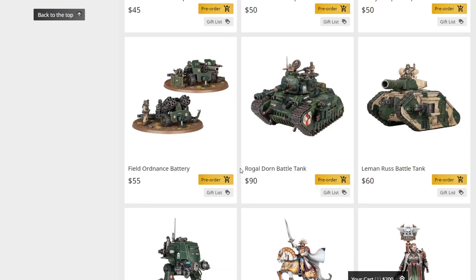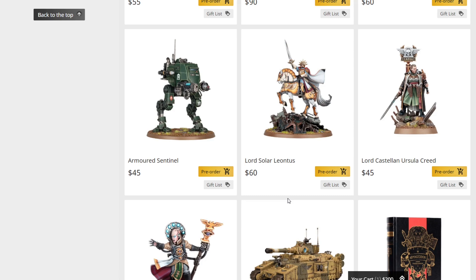We have the field ordinance battery and the Rogal Dorn tank — super cool, can't wait to get one painted up. The Leman Russ is back for $60 with all weapon options. I think it's great they brought it back as a single kit with all variants, rather than two separate kits with limited options. No more feel-bads if you buy the wrong kit. The armored sentinel is also a really cool new model, and Lord Solar Leontis — definitely a big fan, even though the model is divisive. The mechanical horse addresses most complaints since it can always be rebuilt.